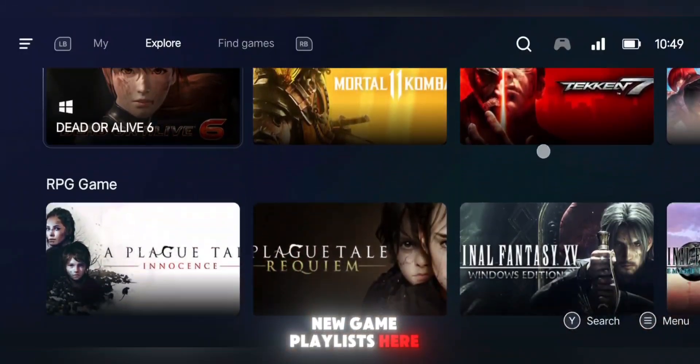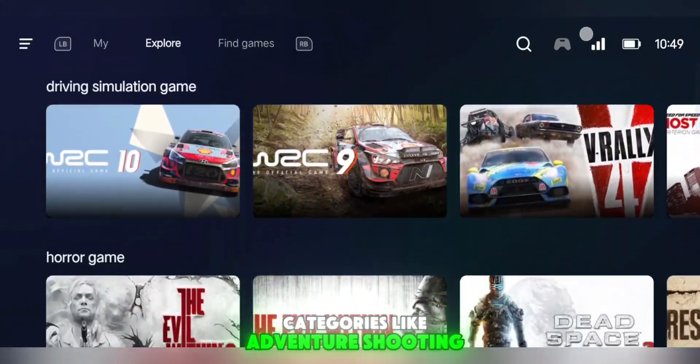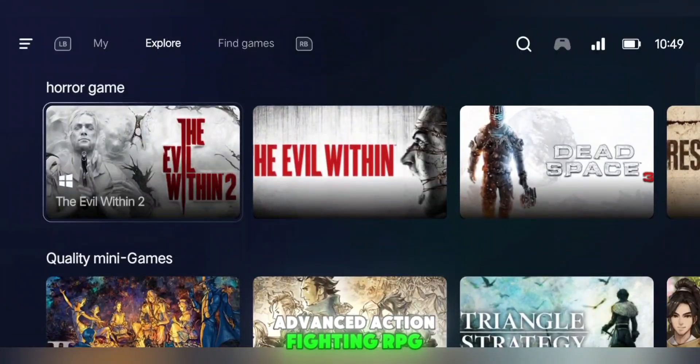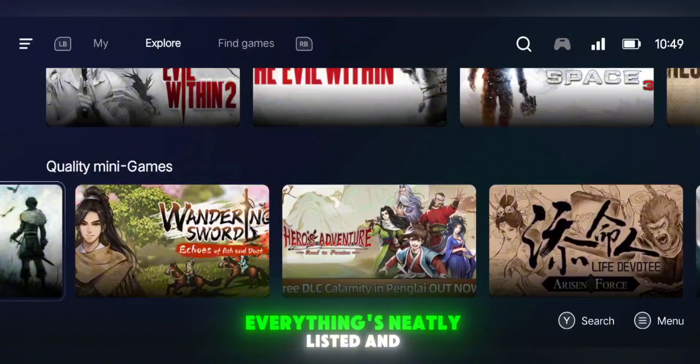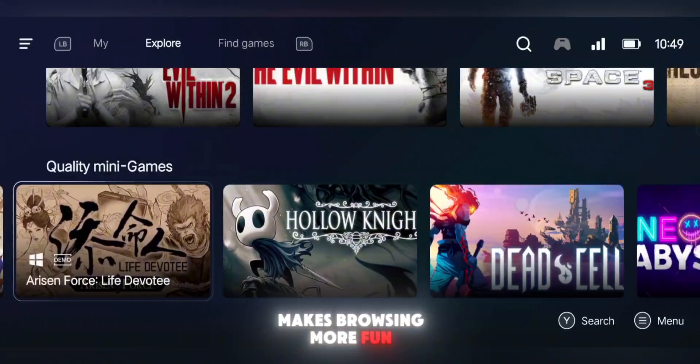You'll see tons of new game playlists here. Categories like adventure, shooting, advanced action, fighting, RPG, driving simulators, horror games, and even high-quality minigames are all right here. Everything's neatly listed and makes browsing more fun and easier.